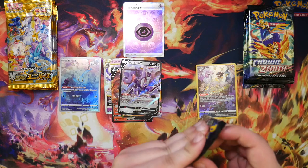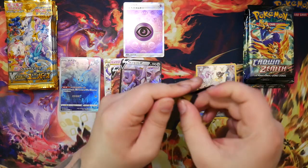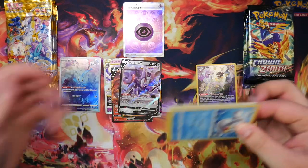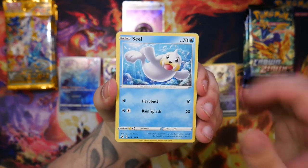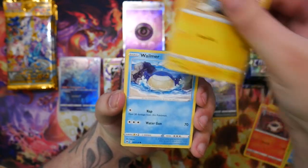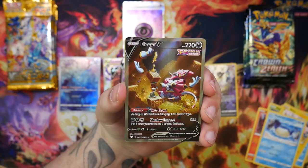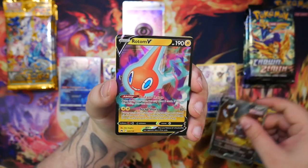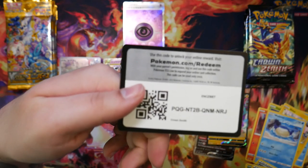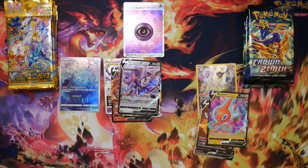I accidentally opened two V-Star Universe packs, but that's okay — we can open two Crown Zenith packs to even it out. So far we've only pulled a Mew, but any Mew is a plus in my book. Oh, a Hoopa V! And a Rotom V as well — talk about a double pull. That's the first time I've pulled that Hoopa, not in Japanese and not in English.